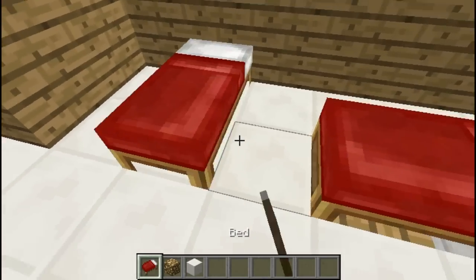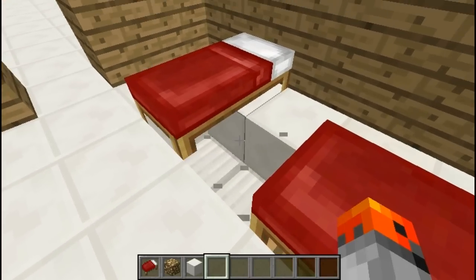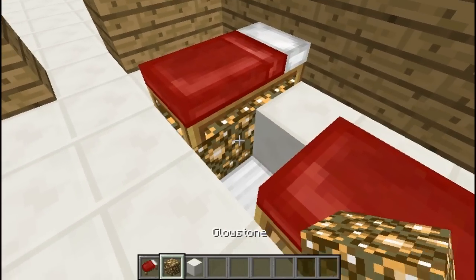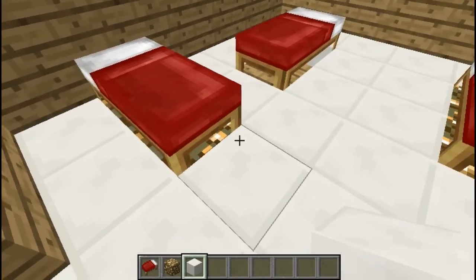And the way you would go about building this is also very similar. Just place your bed and now break the blocks underneath, and you can replace it with glowstone or just place a torch or any other block that you want.